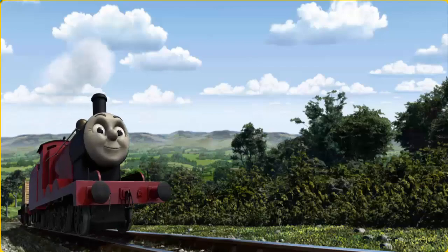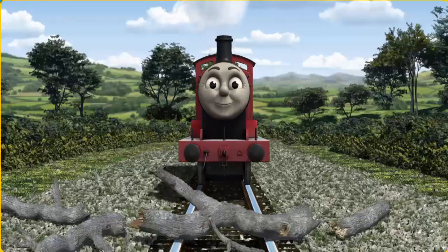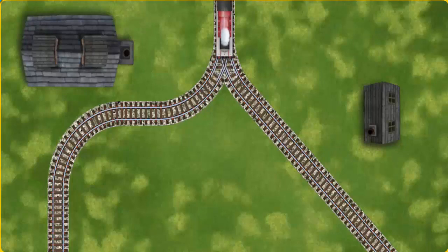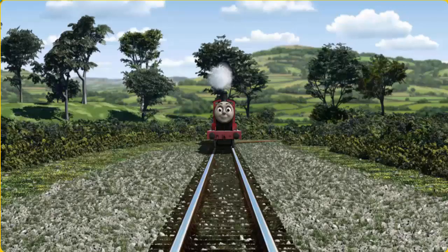James went through the countryside. Suddenly, the tracks were blocked. James had to stop. He needed to go a different way. Help James find the track that goes nearest to the smallest building. All clear!